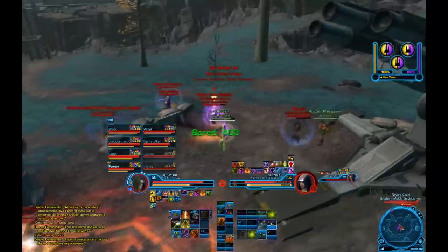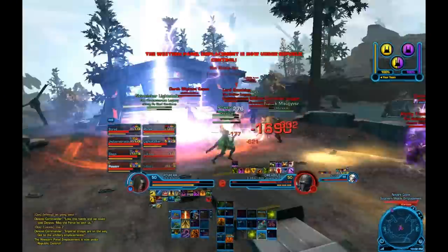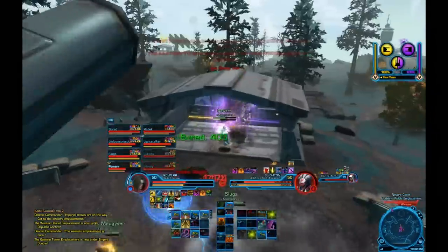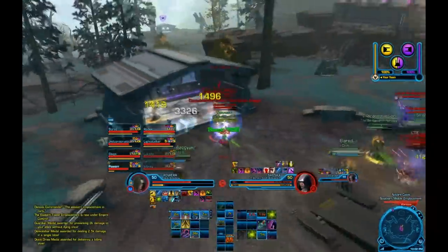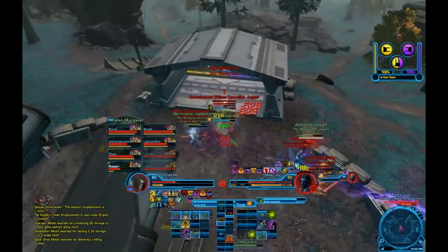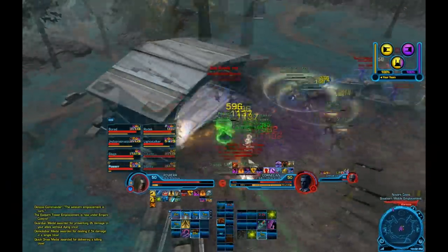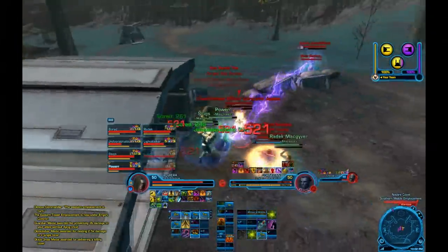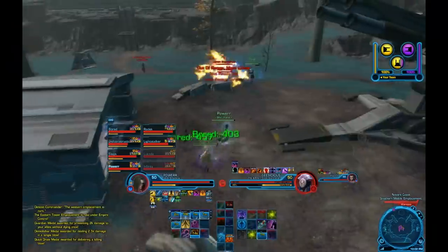1.2's nuke balance makes adjusting your comp almost physically impossible if you're fighting an FOTM setup. There currently is no counter to Focus Sentinel since they have such substantial defensive cooldowns as well as bursts out of nowhere. Vanguards, on the other hand, can be somewhat countered by tech dispelling the incendiary round, which allows them to increase their damage on a High Impact Bolt through the Reign of Fire Talent. This burst that 1.2 brings to the table is unhealable. Healers can no longer keep people up through damage and are now running out of resource, making themselves useless once they have done so.